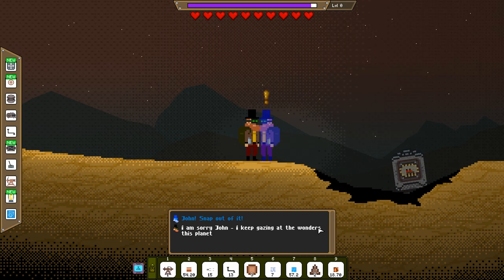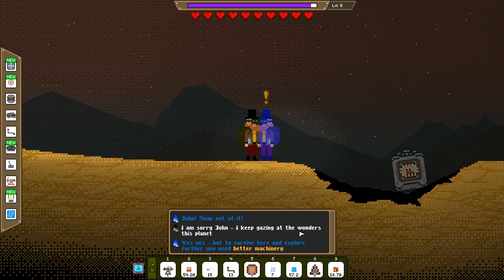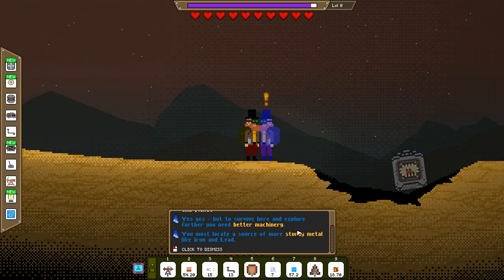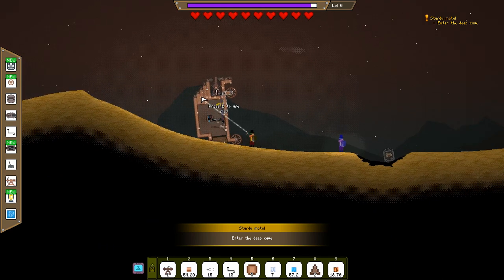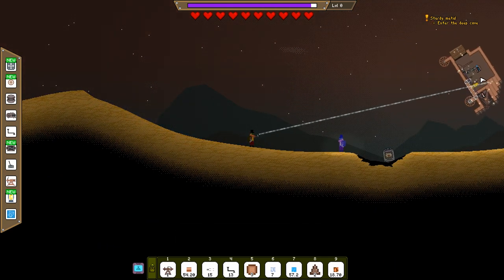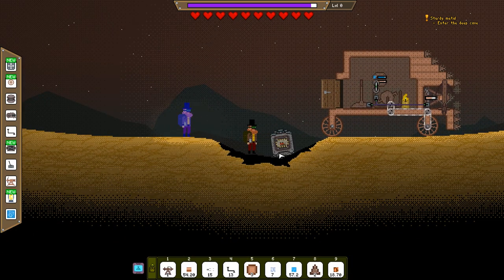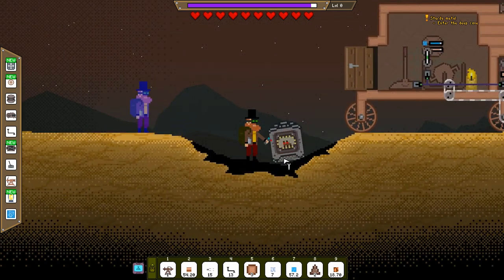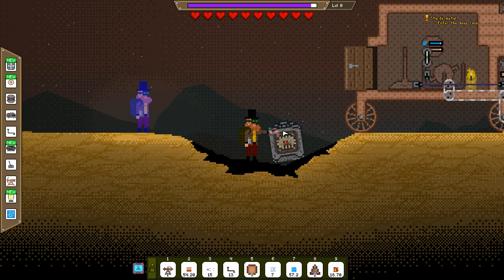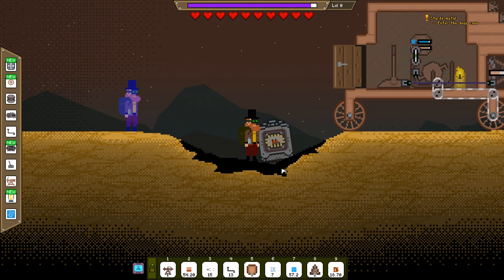John, snap out of it. I'm sorry, John, I keep gazing at the wonders of this planet. Yes, yes, but to survive here and explore further you need better machinery. It was located a source of more sturdy metal like iron and lead. Enter the deep cave. First I should probably plonk my car down in some kind of reasonable state. Luckily it does not seem to care. Am I really just gonna leave this critter here?